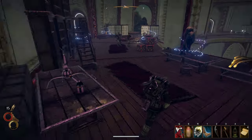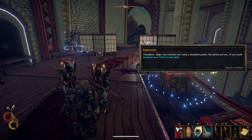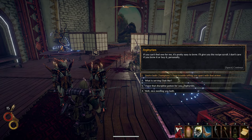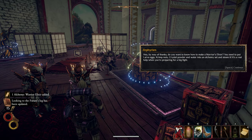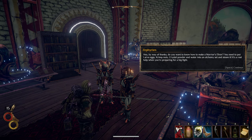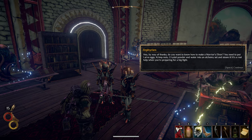What you need? Let me take a look at you. Discipline — right, that reminds me. We have the potion. Option three: I have that discipline potion for you. Thanks a bunch — this'll be a big help. I sometimes feel like I can't even make it through the day without at least one of these. You could have a problem, Zephrion! Hey, by way of thanks, do you want to know how to make a warrior's elixir? Of course. You need to put larva eggs, crimp nuts, crystal powder, and water into an alchemy set and steam it. It's a real help when you're preparing for a big fight.